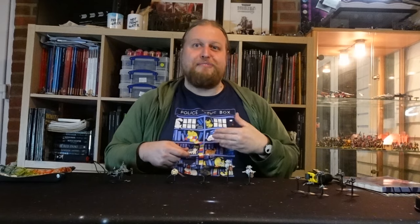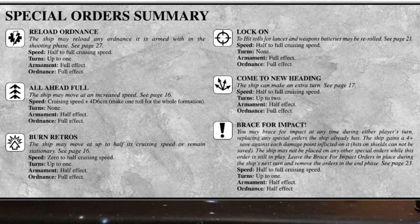The six different orders were: all-ahead full, which would allow you to move your ship an extra distance at the expense of not being able to turn and reducing your firepower. The burn retros order, which would allow you to hold your ship back and stop it from continuing its journey speeding across the void, possibly into incoming fire from one of your opponent's vessels. There was the come to a new heading order, which let you make additional turn moves.